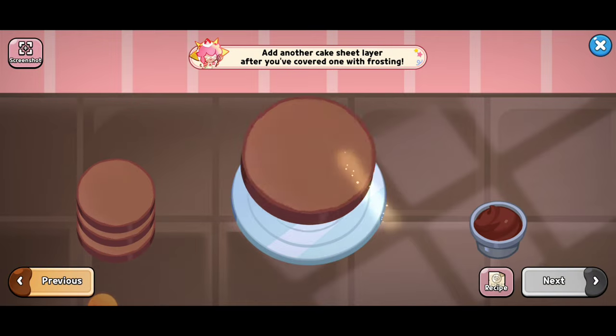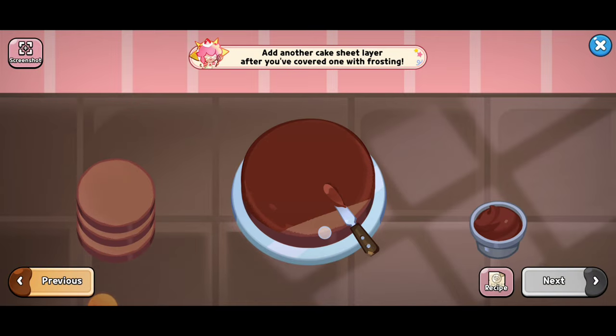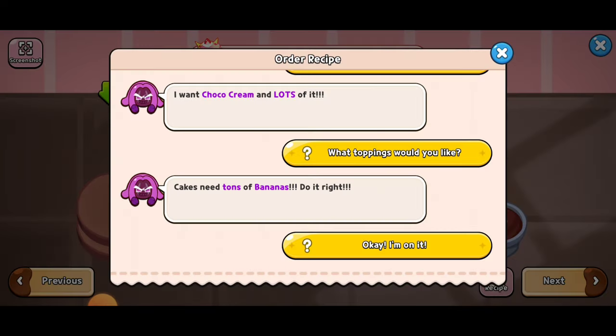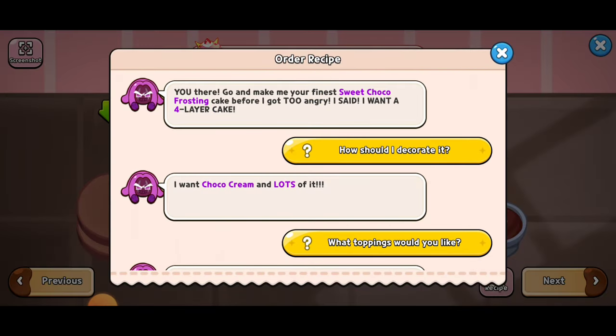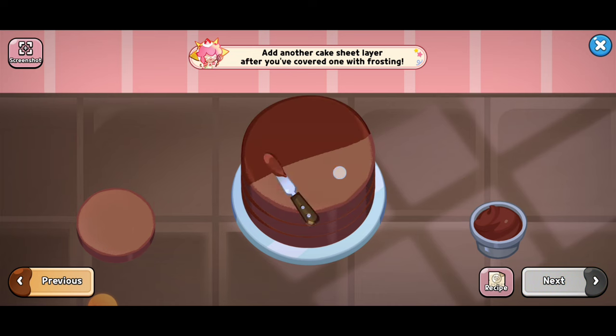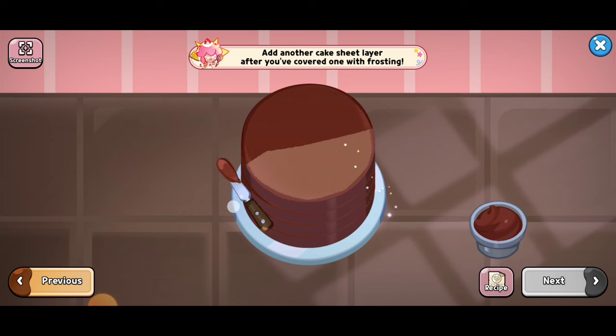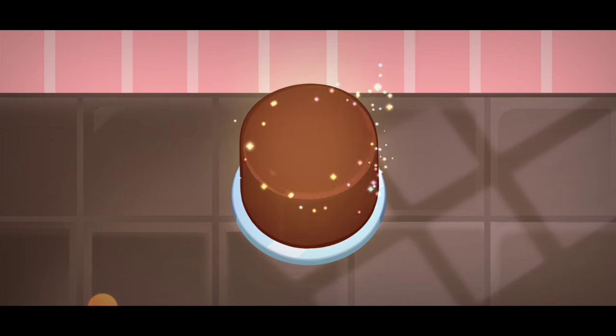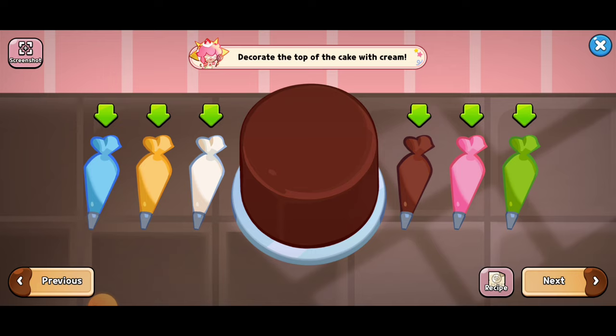Here we've got the sweet choco frosting. Is it a two-layer? We're going to check that out. A four-layer — okay, and we're halfway there. Here we've got this going on. Looking good, and we're going to cover that. Looking real nice. Perfect. So we got the four-layer.